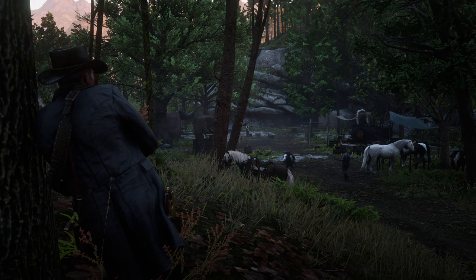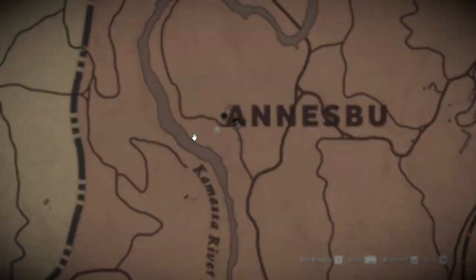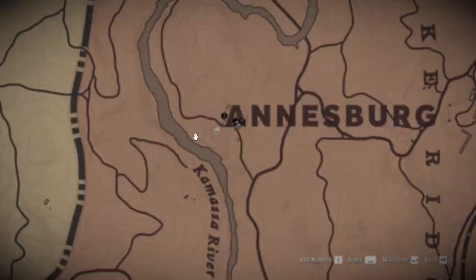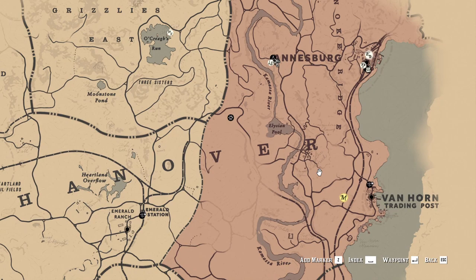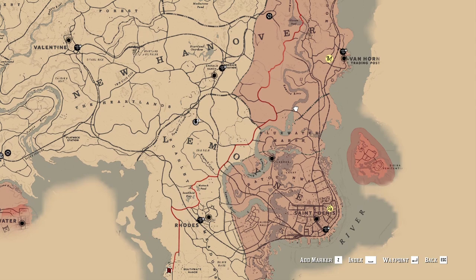Hello my friends and welcome back to Red Dead Redemption 2. In our last video, we did work on a main mission with Dutch and it went sideways as usual. But in today's video, I want to work on a side quest — all the way down at the Braithwaite Manor to help Penelope Braithwaite in her Course for True Love. I'm going to take the long route to get down there, since there's some exploration I could do along the way.